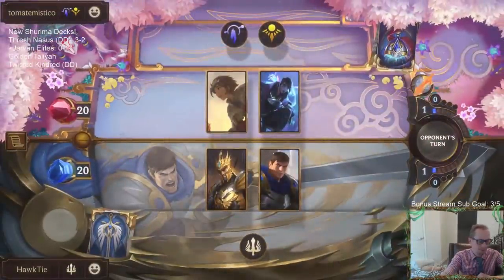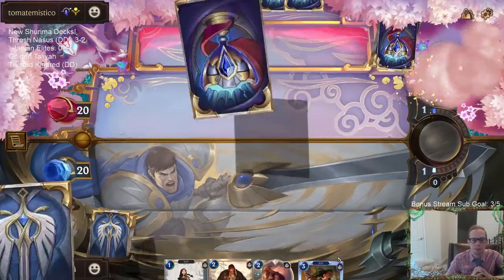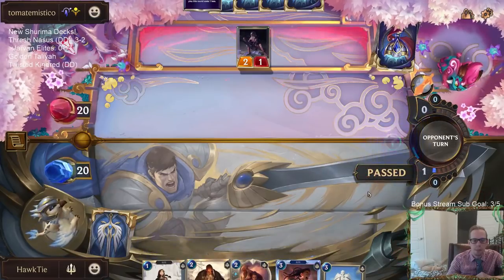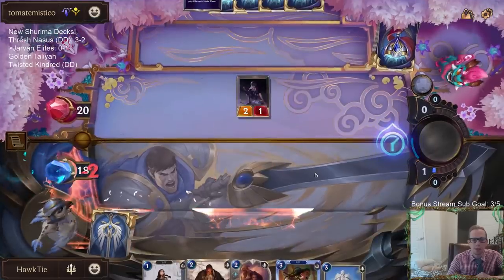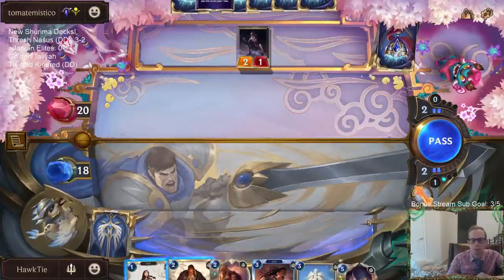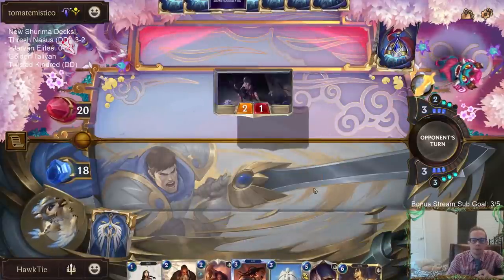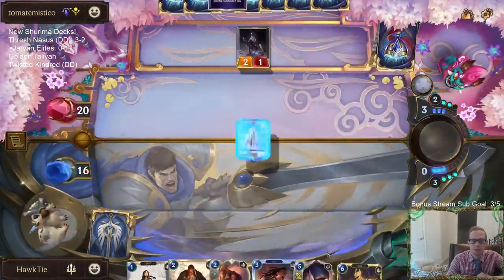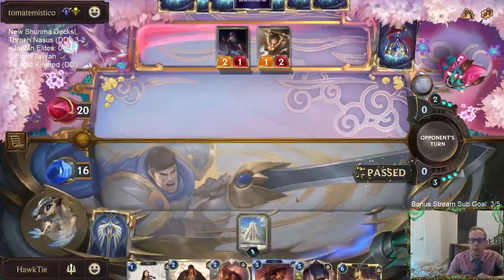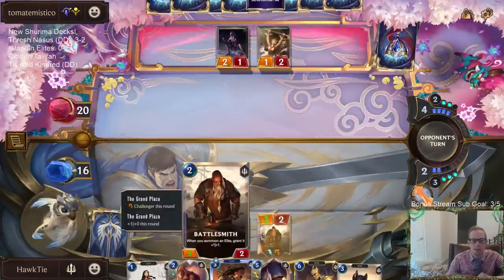Alright, Aphelios with Talia. I'll keep this. Grand Plaza - that's what's up. I'll just pass. This two-two doesn't really get through this two-one or anything, don't really need to play it right now. I didn't play the Battlesmith on two because I wanted to have Sharp Sight to be able to protect Battlesmith. I was worried about Aphelios plus the deal-three-damage Moon Weapon just killing my Battlesmith.